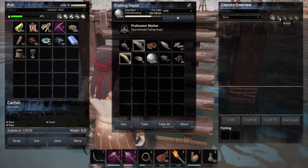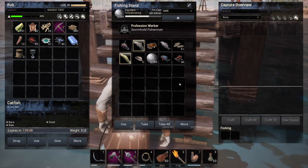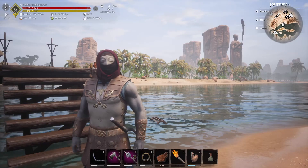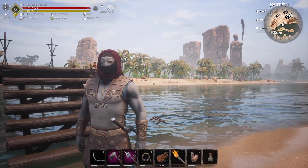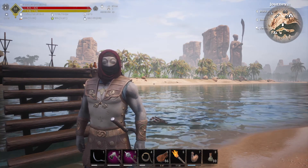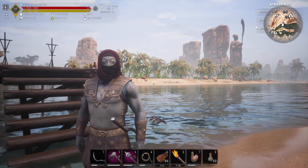A catfish! So yeah, just throw in the normal stuff and then you should start getting some good stuff going. Hopefully that will help quite a few of you — just a nice quick video telling you what you need to do. I'm going to get back now to killing, taming, and crafting.